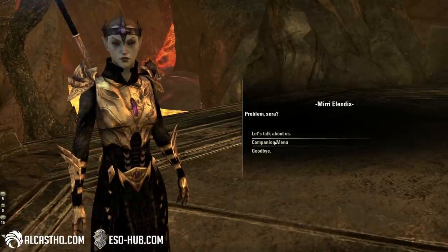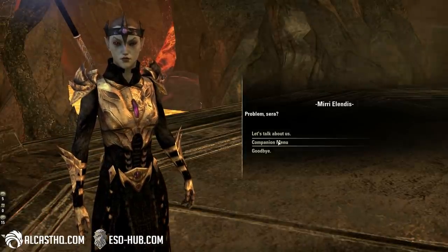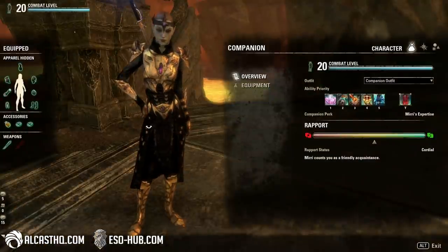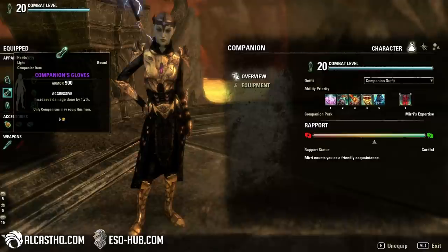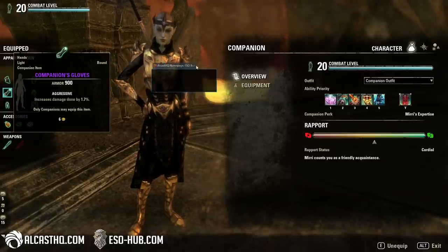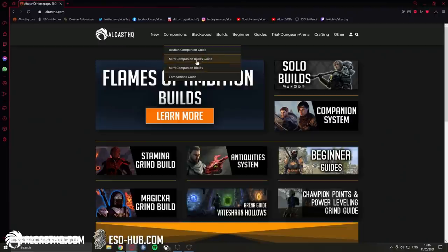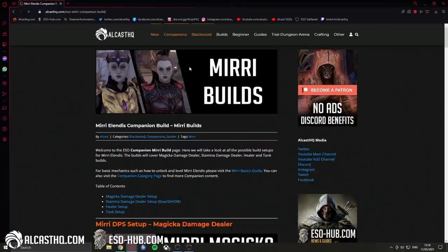Welcome ladies and gentlemen. Today we are going to check out Mirri Elendis as a Magicka Damage Dealer — how she will perform, what she can do and so on. You can already find a full build guide on AugustHQ.com in the companion section. There is a basics guide and a Mirri companion build guide.